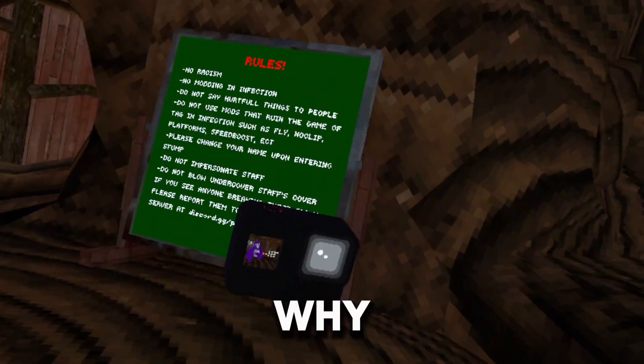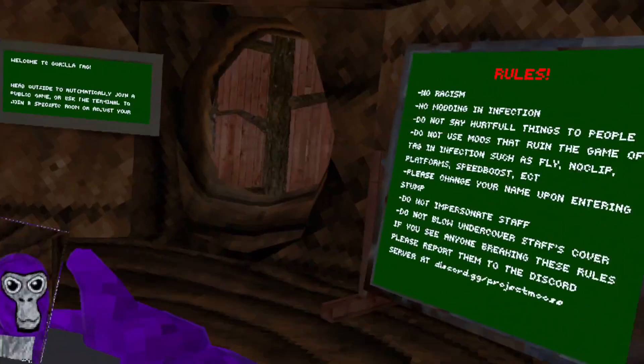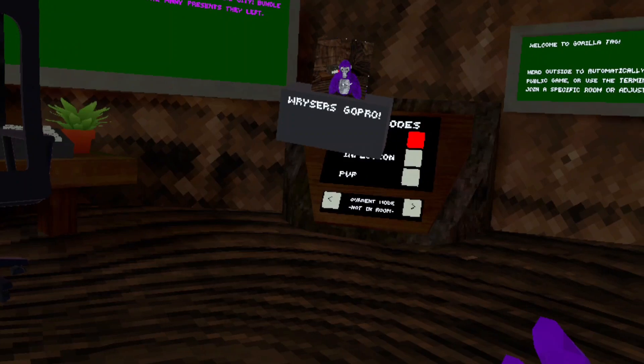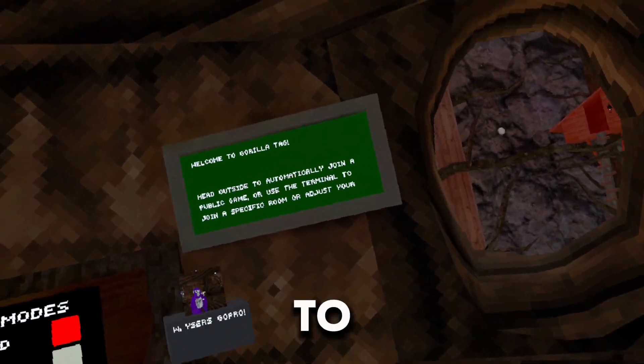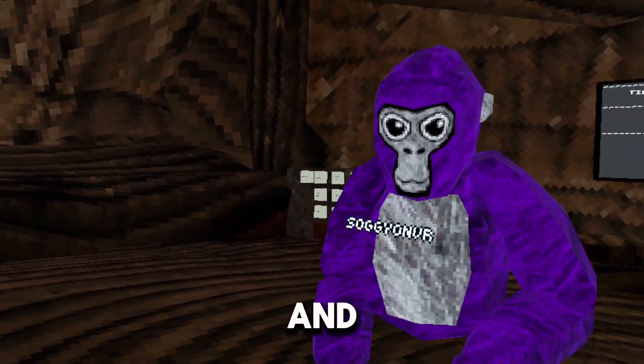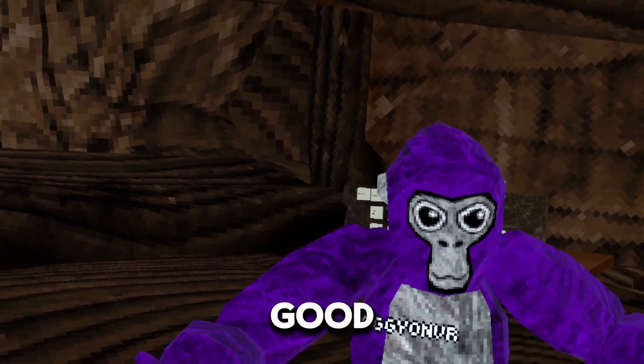First, you've got this camera mod. It works by just clicking A to hold it, B to drop it, and then X to activate it. It's really good — the camera mods in this game are great.